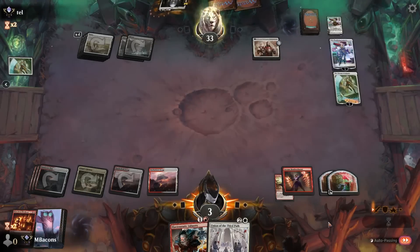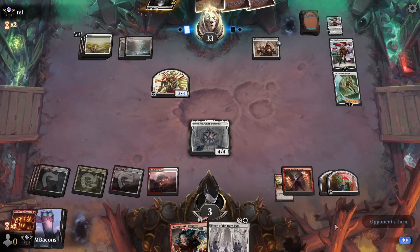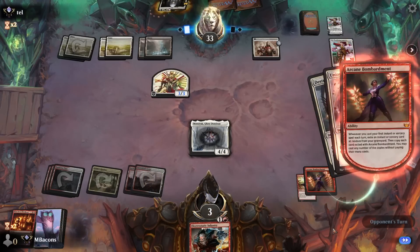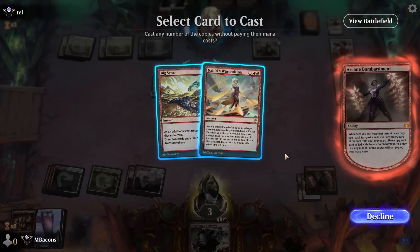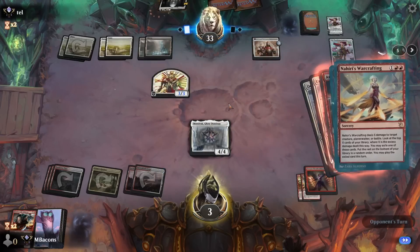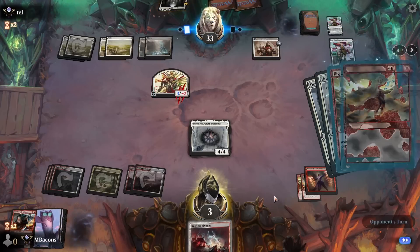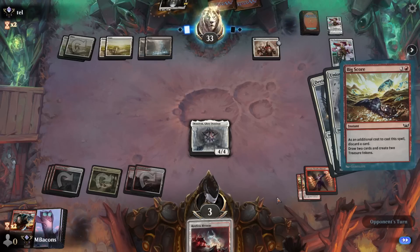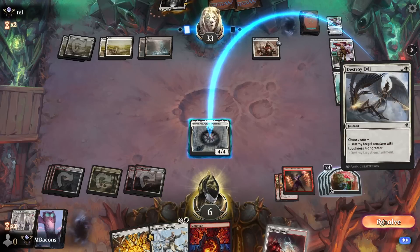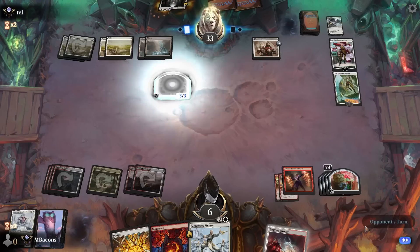They could try to remove Mondrak — they've got the destroy effect. Let's Union now and see what we can get — Warcrafting and Big Score. Sorry Infantry, we're going to Big Score this time — it's going to give us a bunch of mana. Let's Warcrafting on the attacker that they haven't put the counter on yet. We get Bivouac off the top and we draw Mentor. Finally Union happens and just another land. Let's let Mondrak go — can't save it with its ability and we've got nothing else on board.